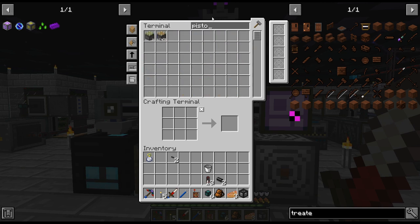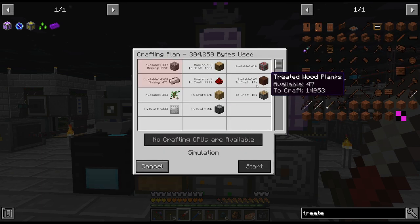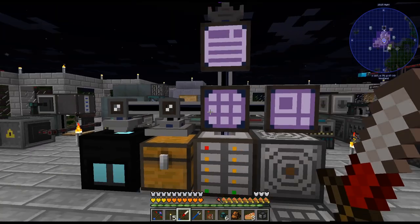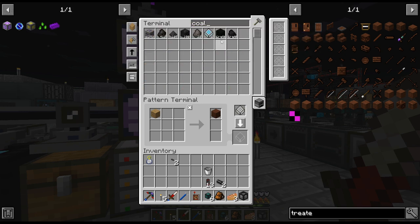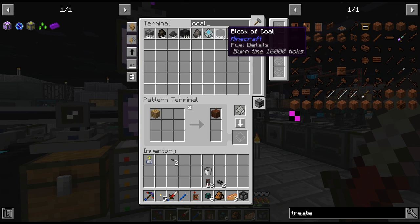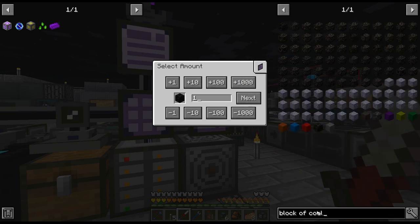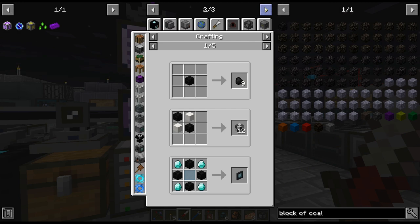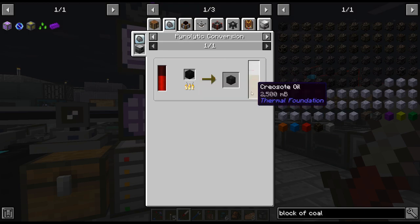As we remember, we're going to need a whole ton of this — how much did we need? 10,000... we need 14,000 of that. That is a whole lot — I need to produce a ton of creosote. I'll probably do it with this — let's do a block of coal. That's 2,500, I think — that's probably the easiest, we'll do that.